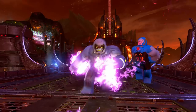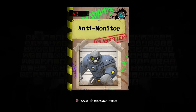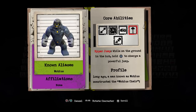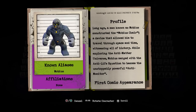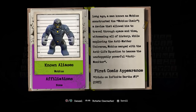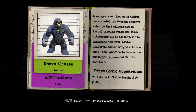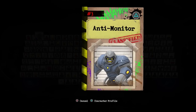I love whatever energy is coming out of his fist. Let's look at his character card - Anti-Monitor, character number 3. Abilities: boost lift, flight, electricity protection, fire protection, heat bolts, heat toxic goo protection, toxic gas protection, hyper jump, photo mode, wall smash, super strength, and transform. His origin: long ago a man known as Mobius constructed the Mobius Chair, a device that allowed him to travel through space and time. Witnessing all of history while exploring the anti-matter universe, Mobius merged with the Anti-Life Equation to become the unstoppably powerful Anti-Monitor. Crisis on Infinite Earths #2, 1985.